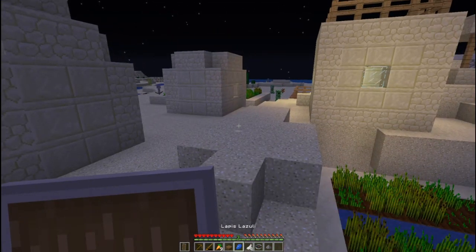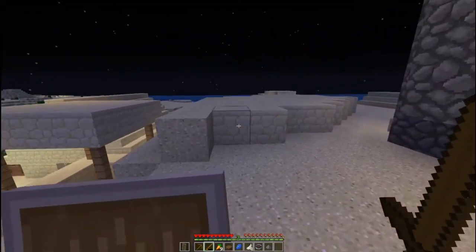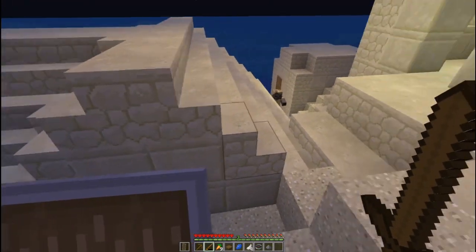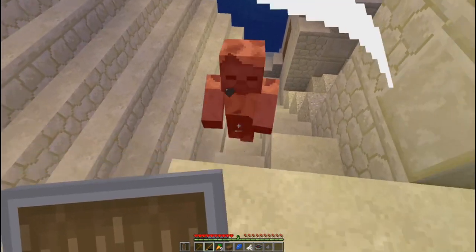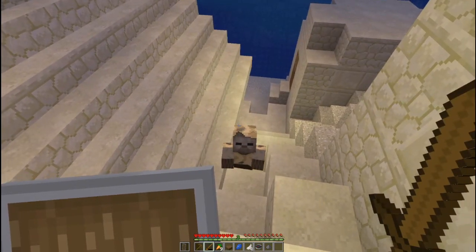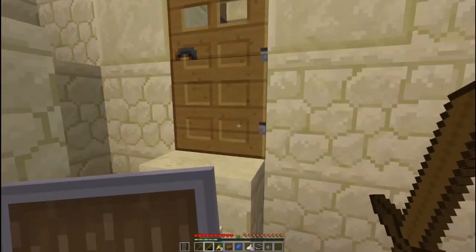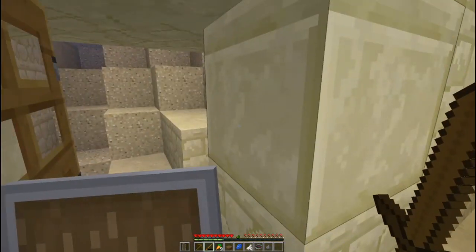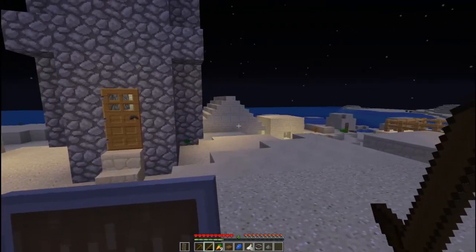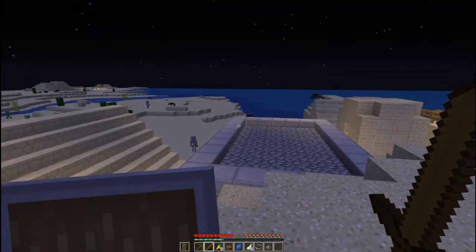Oh my goodness, so many creepers — they're everywhere! The biggest thing is what is open... there's a husk. Hi Mr. Husk, how are you? Get back down there, keep falling! You need to stay away from my villager friends. All right, there we go. The biggest thing is finding which home we want to call our own and then go from there. I think this is definitely going to need to be an exploration month.